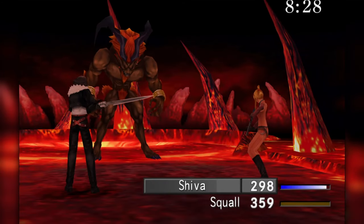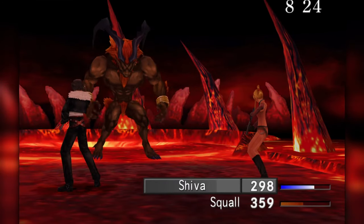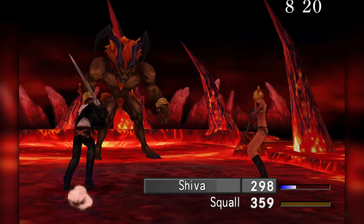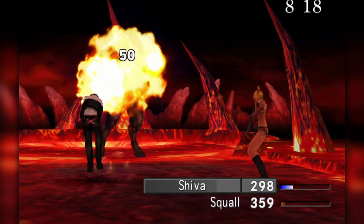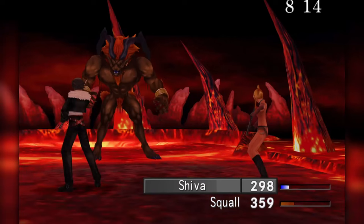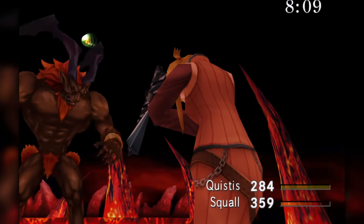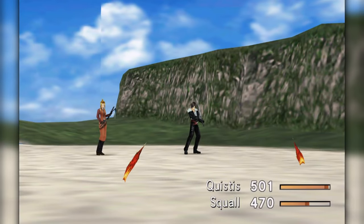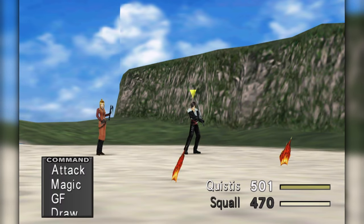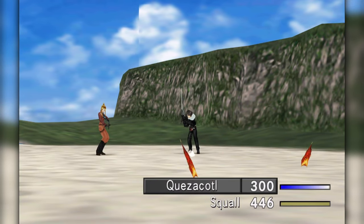The speedrun strategy is to attack yourself until Squall's crisis meter is built up and he can Renzokuken away his problems, but you don't even need to go that far — summoning Shiva and hitting attack will serve you just as well. When we've successfully passed the test, we exit the fire cavern. Before we head back to Balamb, we play hooky and go down to the beach with all the cool kids. The enemies there — Fastitocalon — give decent AP for this point in the game. We're grinding here for the card mod and elemental refine abilities.